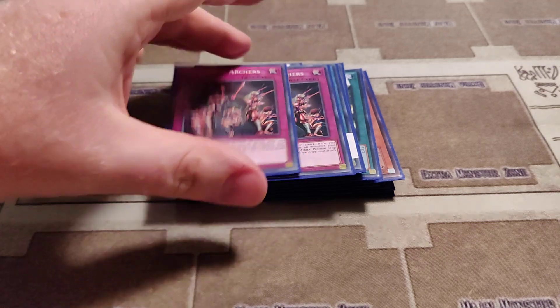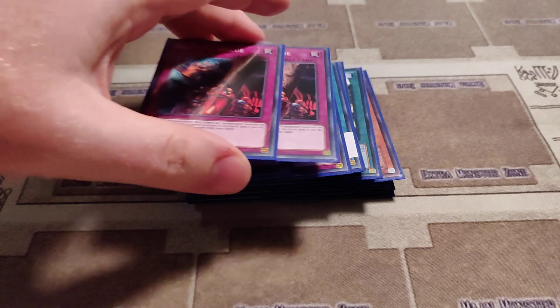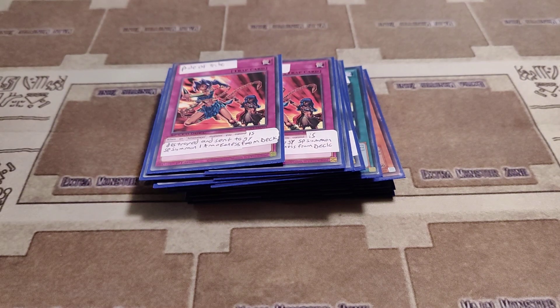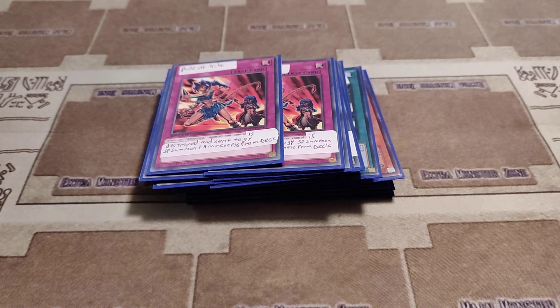Then we have two copies of Amazonist Archers. Two copies of Dramatic Rescue. Then two copies of Pride of Tribute. When an Amazonist monster you control is destroyed and sent to the graveyard, you can special summon one Amazonist monster from your deck.